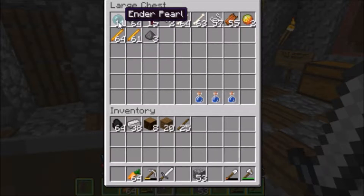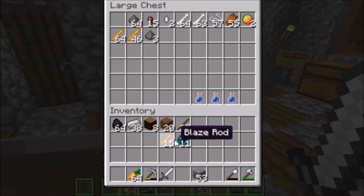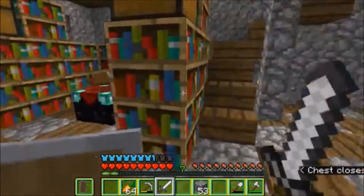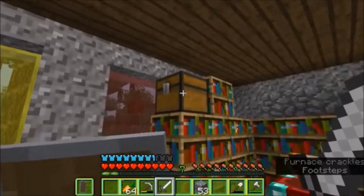I have eleven enderpearls, which was also very tedious. We're gonna bring these enderpearls and this stack of blaze rods with us today — actually we're only gonna need a few of them — so we're gonna bring this many blaze rods and enderpearls to fully power the end portal.